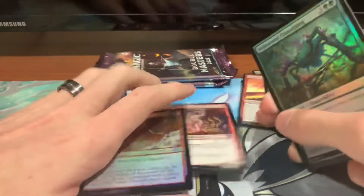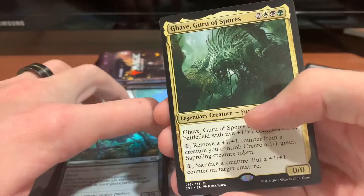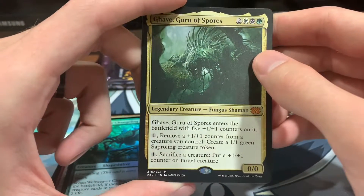Can never go wrong pulling one. I got my stuff all mixed up. Webweaver Changeling hollow, and Garruk Guru of Spores — he's like some 1-1 counter nonsense.